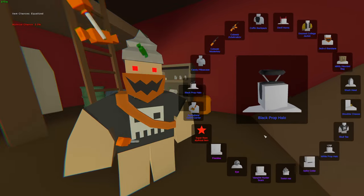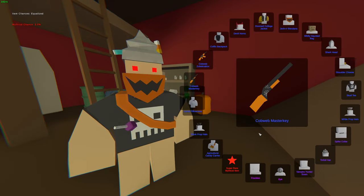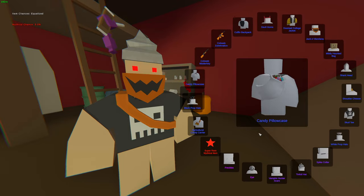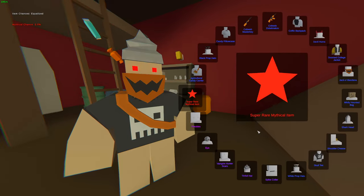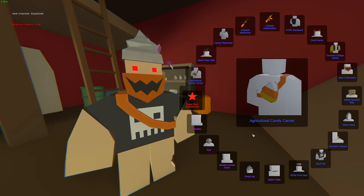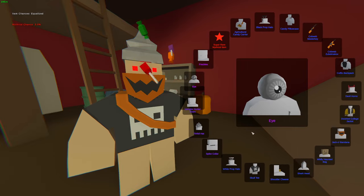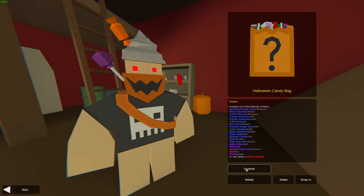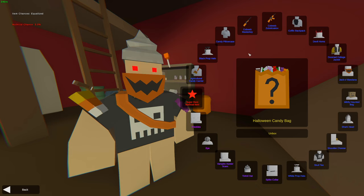So we only have around six boxes left — let's hope we get ourselves some new skins from it. We got another Shark Head. And it looks like another duplicate — the Black Prop Halo. These Halos I think are my least favorite. And we're gonna get ourselves another Eye. We got ourselves four left. Another Eye — we're getting a lot of eyes. And we got ourselves Vampire Hunter Scars — we did not have those. So the high tier skins, like the epics and the legendaries, we all got them. We didn't get some of the rares — we did not get the Devil Horns, we did not get the Shoulder Cheese, and the Mildly Haunted Black. The Mildly Haunted Black I actually do want it.